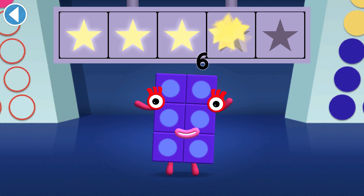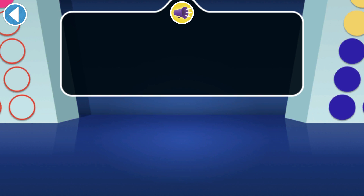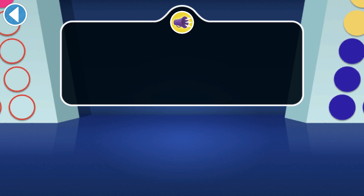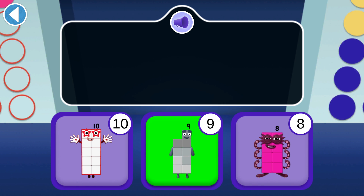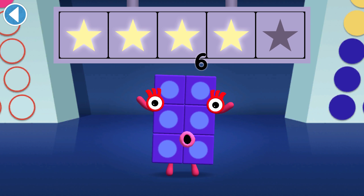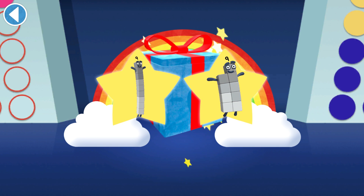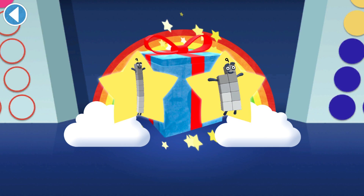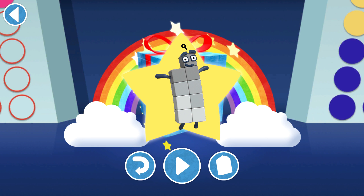Hurray, you won four super shiny stars! Tap the odd number block — it's got an odd block on top. You won five super shiny stars! Well done, you've unlocked a sticker. Which sticker will you choose? Play again to unlock another sticker.